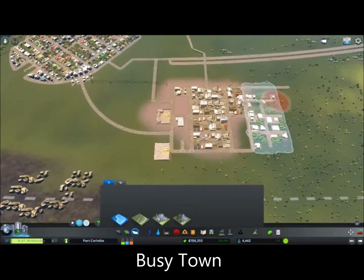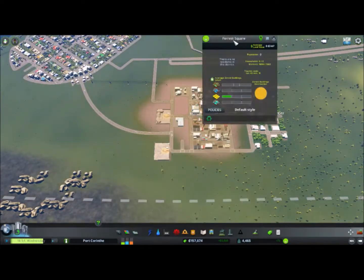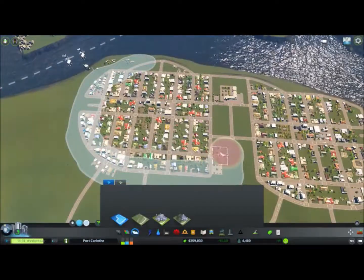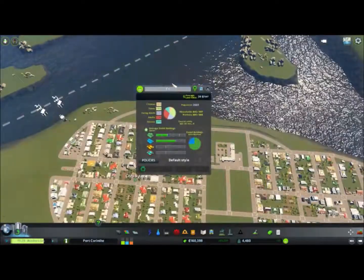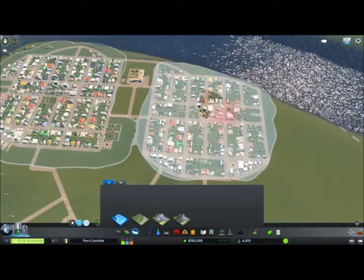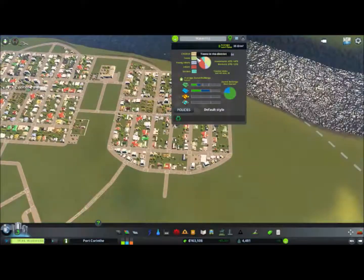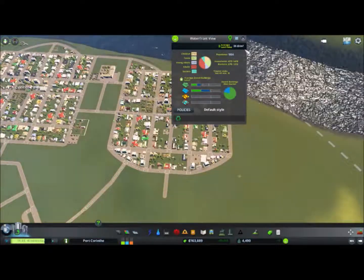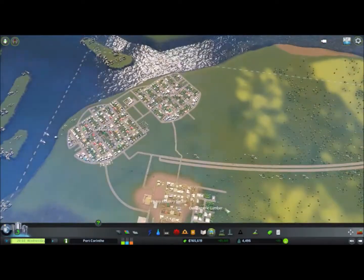We've reached Busy Town, which means that will be the end for this video — we'll reach almost 5,000 people at the end. That will be enough for the first showcase. I'll just be zoning my districts and giving them names so they look good on the map I'll show at the end of this video, which is our town up till now. I give you Port Corinth — hope to see you next video.